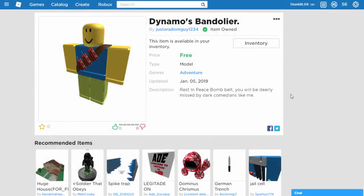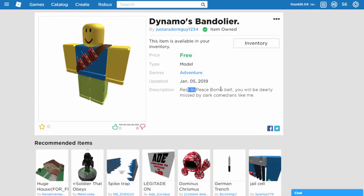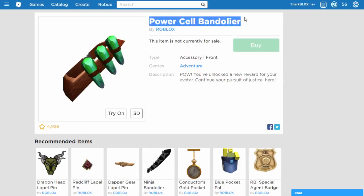How's it going guys, SharkBlogs here. You guys might remember the Dynamodes Bandolier - basically an event prize, a strap that goes around your body with three sticks of TNT on it. Roblox actually completely removed this from the website, and if you previously owned it, they would have updated it to the Power Cell Bandolier. Roblox do not want this on the website, obviously for dark reasons.